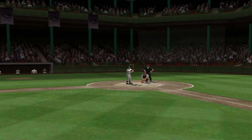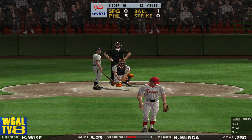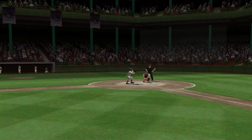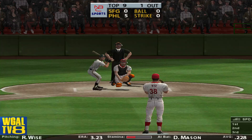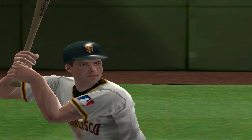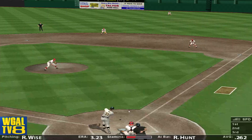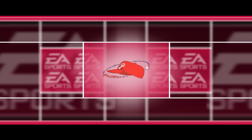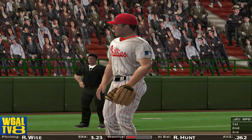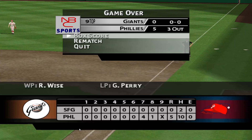Next up, Darren Johnson. Swings and misses, 0-1. Lifts one to left — Henderson makes the grab for the out. With one inning left to play, the Phillies lead five runs to nothing. The Giants will send up a pinch hitter — this is it, they're going to have to create some offense in a hurry. Misses upstairs for a ball. Mundy makes the catch. Johnson makes the grab. Hunt is next up — grounded to the right side. This one is over. Wise picks up the win, Perry is saddled with the loss. The final score: Philadelphia 5, Giants 0.